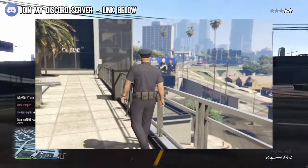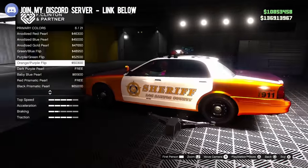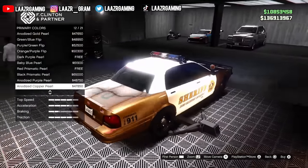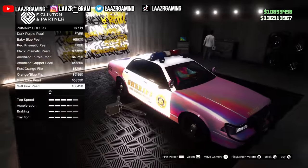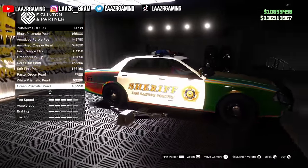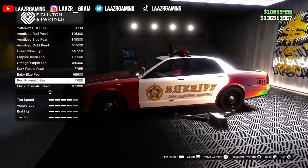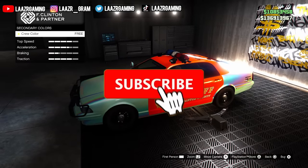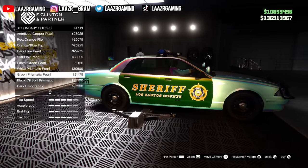So we're going to be helping a police officer named Vincent take down a cartel running an operation out of the Clucking Bell in Palito Bay. In return for completing this mini heist series of missions, we'll unlock the trade price for the brand new Gauntlet Interceptor. Check out the full playlist with all of the new Chop Shop DLC content for more details. Thanks for watching, and I'll see you in the next video.